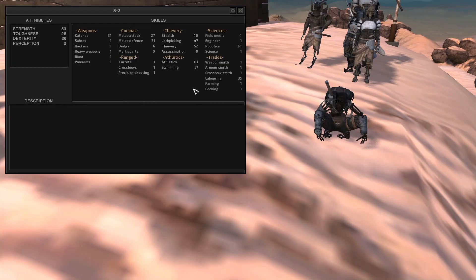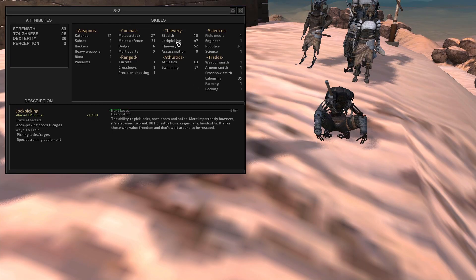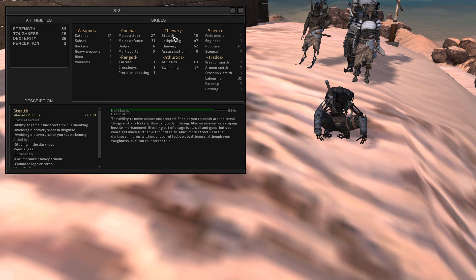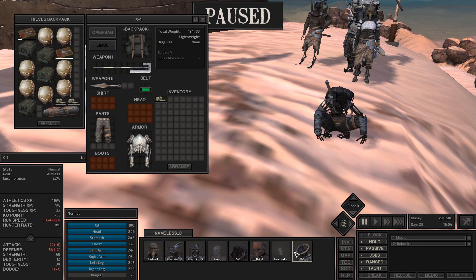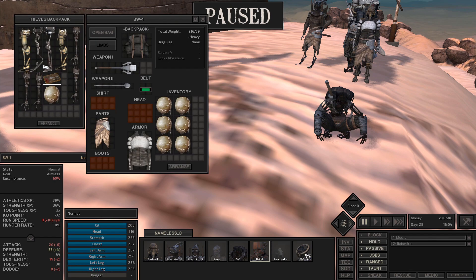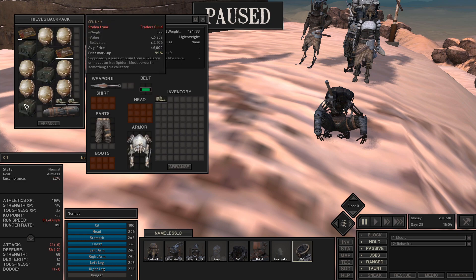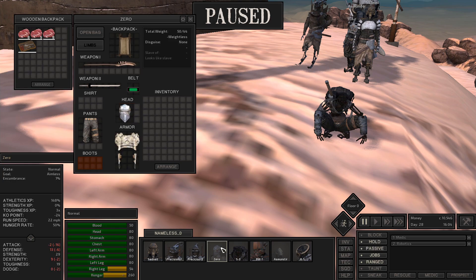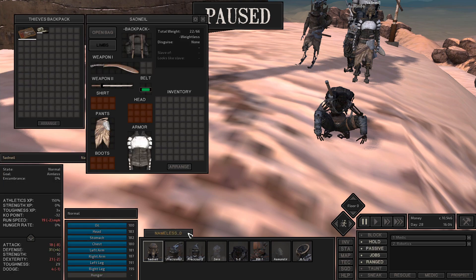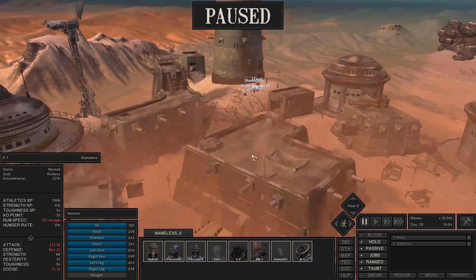S3 is now at 52 thievery, 47 lockpicking, and 40 stealth. We did completely clear out the bank - we actually didn't get caught once. So we have all of the bank's leviathan pearls, quite a few CPU units which are pretty good sell value, and power cores which are pretty good sell value as well. What we're going to do now is head out quickly and get Burn.